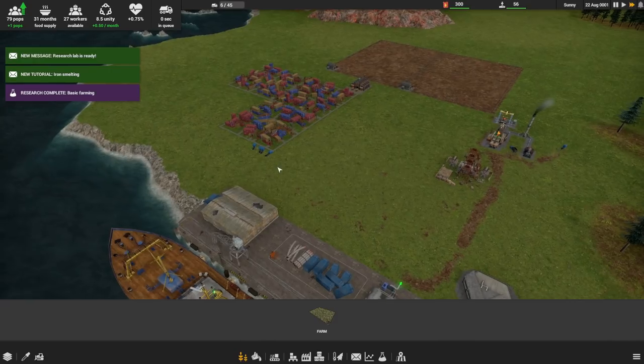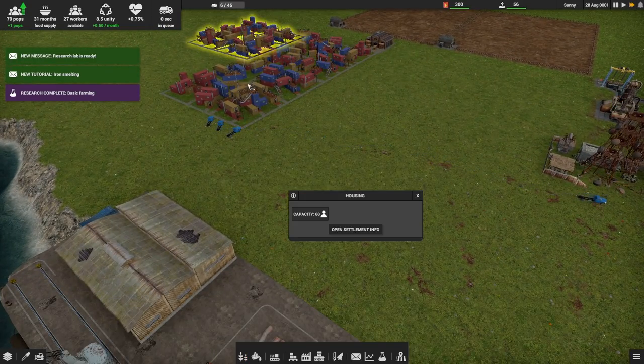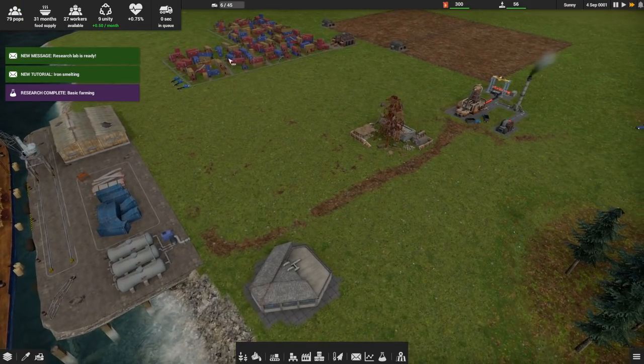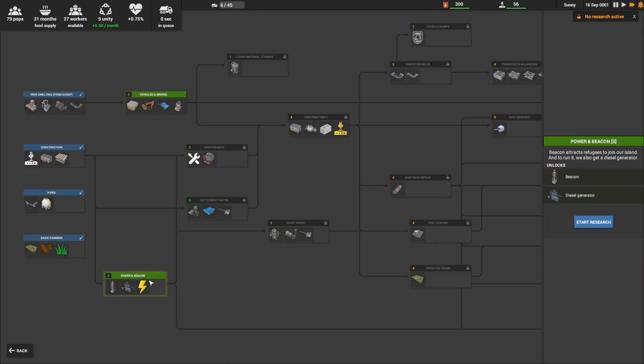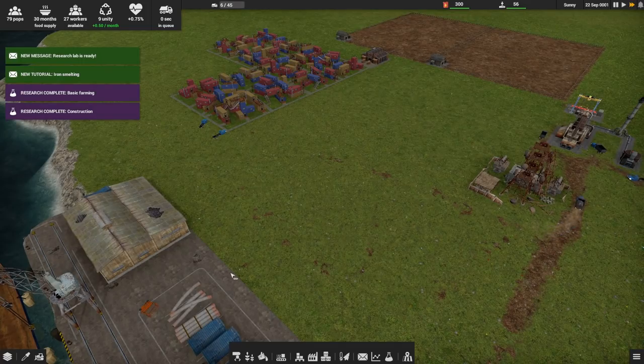Okay, we've got 79 pops in town and enough housing for 180 — these each hold 60. The research lab is ready. Let's get this beacon up and running so we can get some folks in here. You want construction — let's get our assembly, which is going to take slabs and wood and make those construction parts.